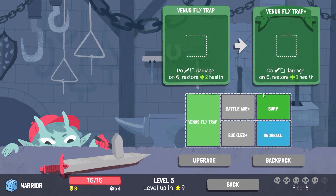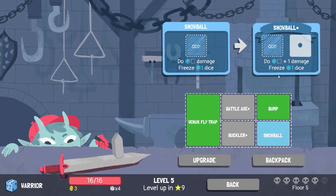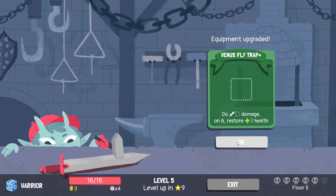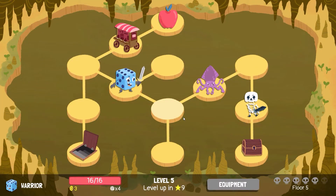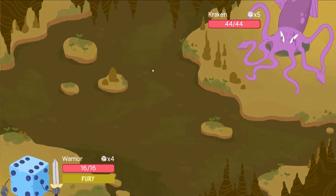I think I might do Venus Flytrap now actually, just to restore a bit more HP. Doing another Snowball would be nice too, but I'm gonna go Venus Flytrap. Alright, just maximize the amount of longevity I can have in the battle — who knows, it might make all the difference.